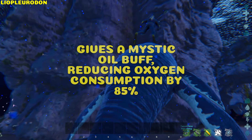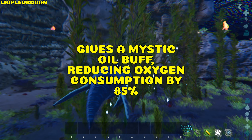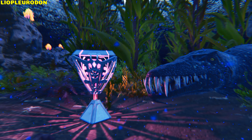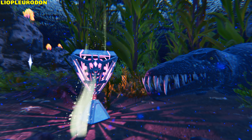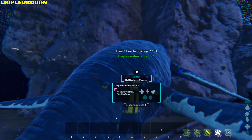Liopleurodon. The Liopleurodon gives a Mystic Skin Oil buff to any allies nearby, reducing oxygen consumption by 85% and improving any loot box, loot crate, or supply drop by a little. It's only tamed for 30 minutes.